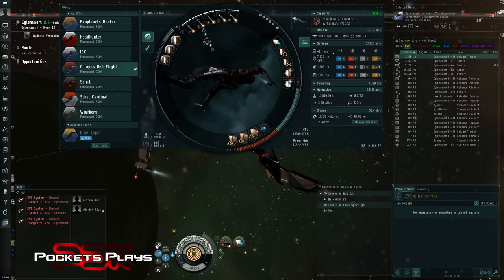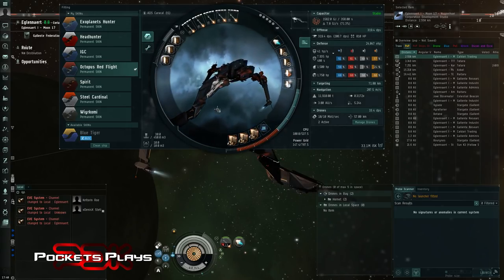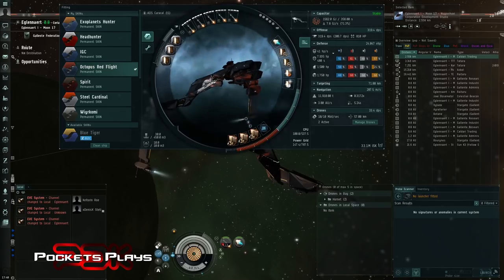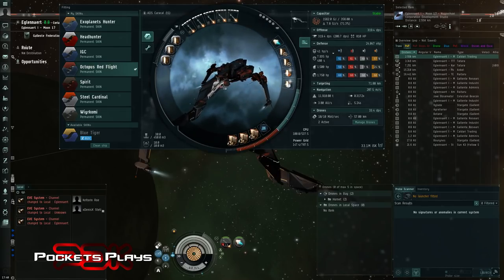Damage Control just for that extra 13% - I felt I needed it because the resists are pretty low. Three Ballistic Control Systems to give us our DPS at 319. In the rigs are three Defense Field Purgers. This is very similar to my Hyla, although my Hyla fits one more extender and active modules most of the time and doesn't need the Damage Control. Very similar fit to my Hyla and it seems to work quite well - I have done Abyssal spaces at least three times in this ship and haven't lost one yet. For drones I'm keeping with the Caldari flavor and bringing some tech two Hornets.